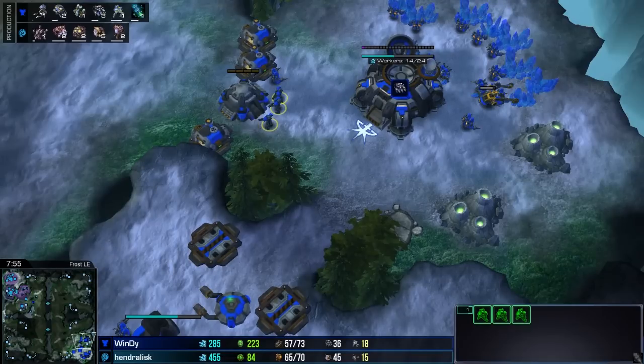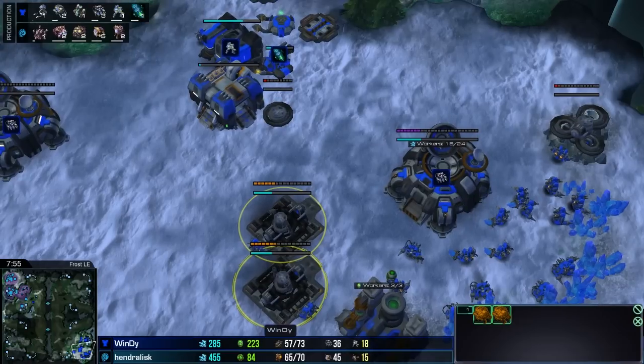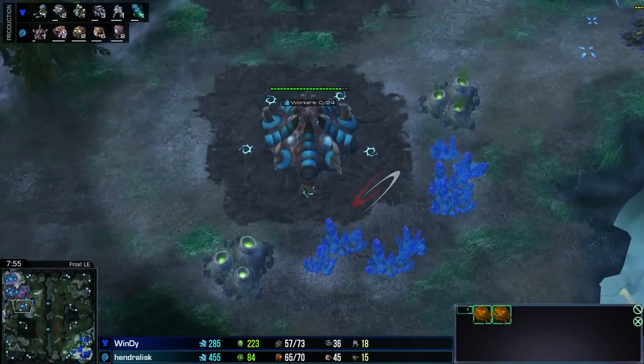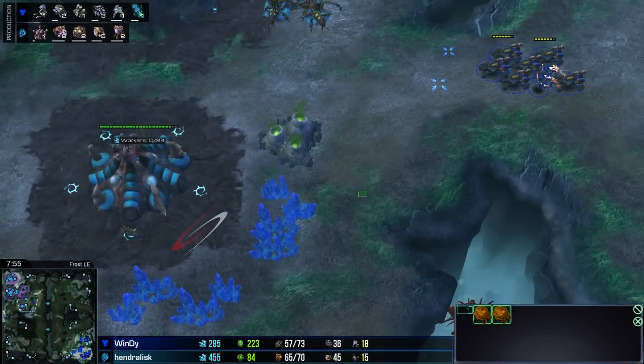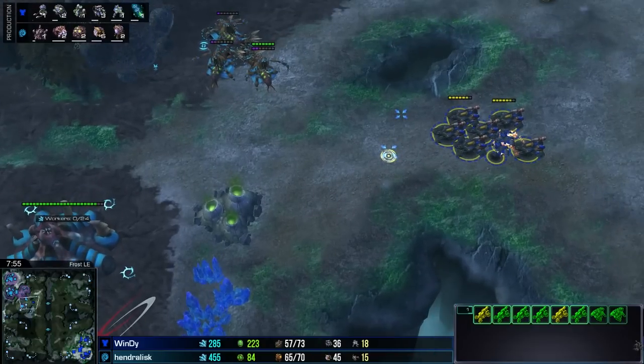Six lings are now in production as three queens will do well on creep, but ultimately these forces will overwhelm the queens, so lings will be there as auxiliary forces. Two evolution chambers in production both as a wall and for some upgrades. Here at 7:45 we are getting our lair. At 8:15 we see plus one carapace begin. Note he is not waiting for enough gas to start both at the same time — carapace is hands down way more important than the plus one melee upgrades simply because of the hellions.